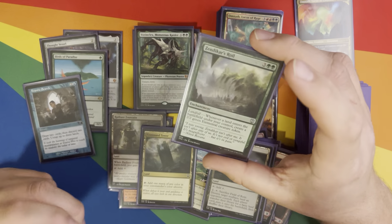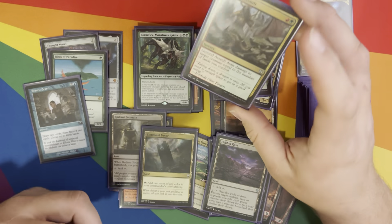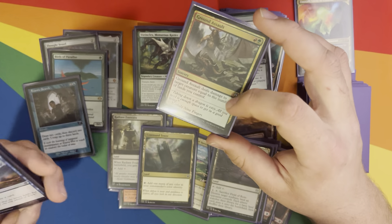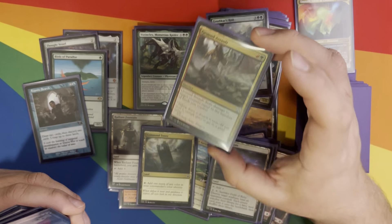Zendikar's Roil — landfall creating 2/2 green elementals. Ground Assault — not a bad card to have when you're going to have a ton of lands. It only does damage to target creature, but that is some targeted removal for pretty cheap considering how many lands are going to be out.